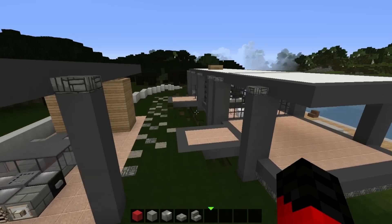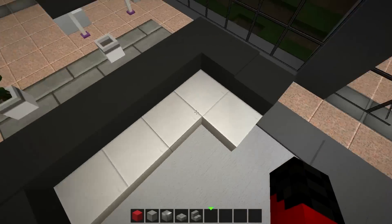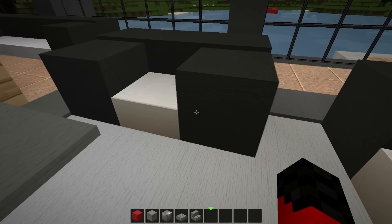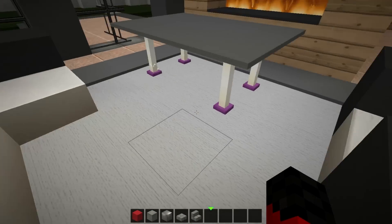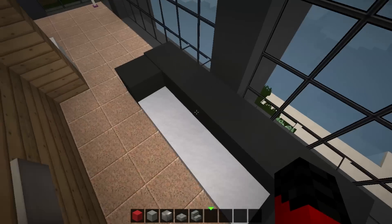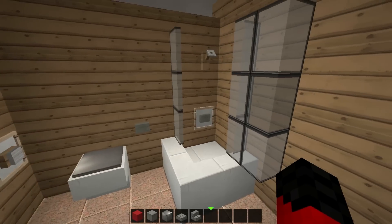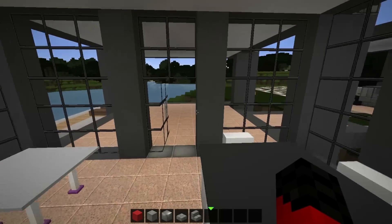So some things have changed — not a lot, but some things. I changed all the snow on the couch to quartz slabs, because those things were melting the snow, so we didn't have part of the couch anymore. I replaced the grey carpet with light grey wool on the ground. I put a little TV over here, some glowstone under the carpet, some mirrors, and this thing to turn on the shower.